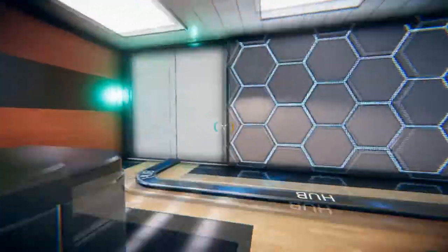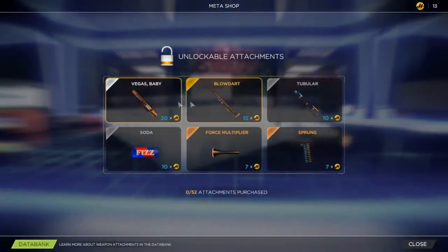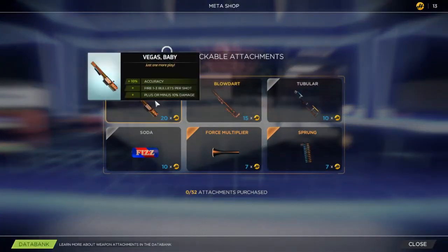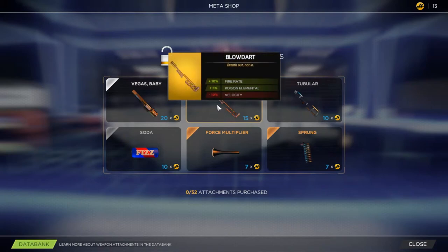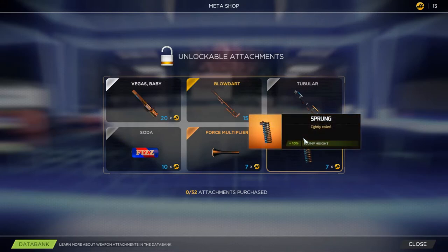Basically, some attachments are good, some are bad — well, they're all good, but some do have downsides. You can go over here to unlockable attachments: plus accuracy, plus fire rate, minus velocity, plus 15 movement speed, jump height. That seems pretty cool.